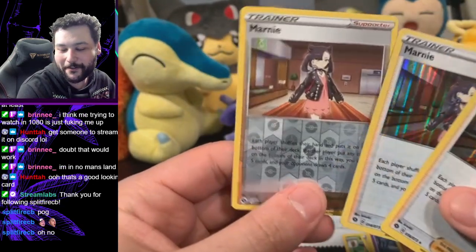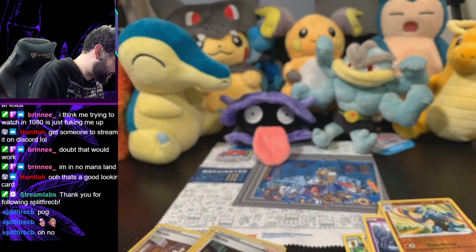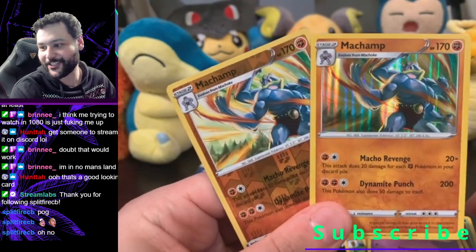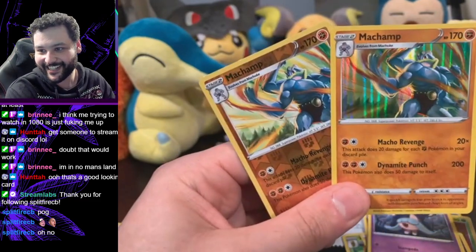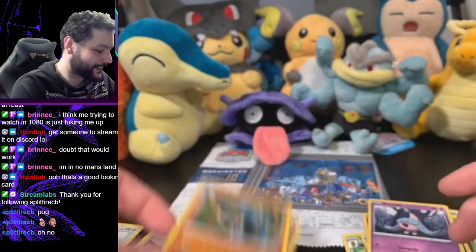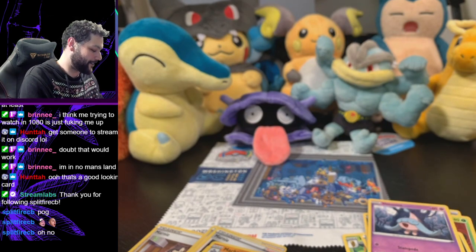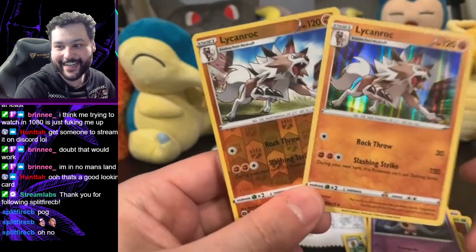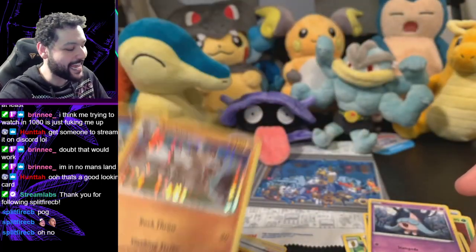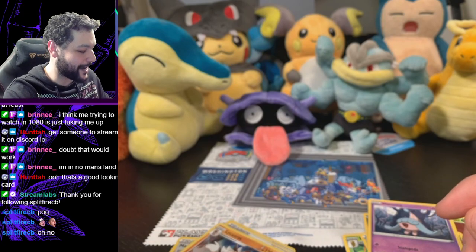Eight packs — two holo Marnies, one reverse holo. Oh dude, what is our luck today? We got three of those. Let's review what we just got: the holo and reverse holo Machamp — the Machamp collection is complete. I accidentally summoned him by bringing the Machamp plush. Very unlucky, right? Three Marnies, which is hilarious. And the holo and reverse holo Liepard. We hit so many duplicates in eight packs — it makes me wonder how many cards are really in here.